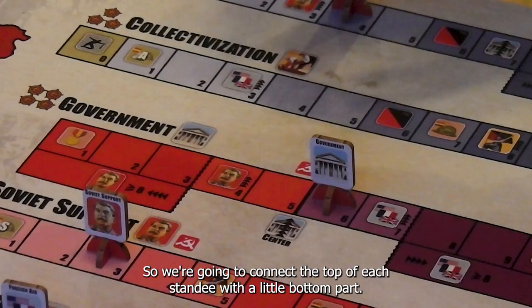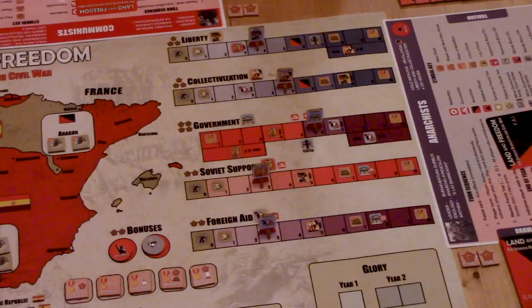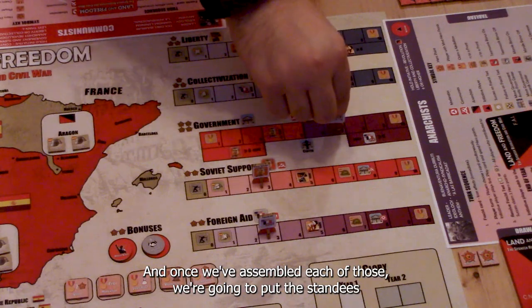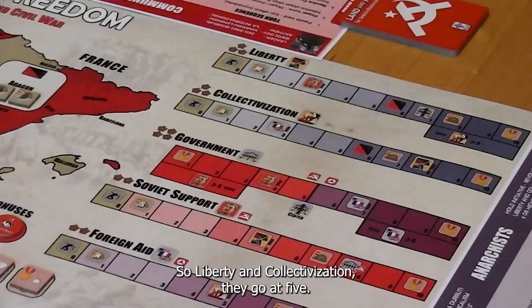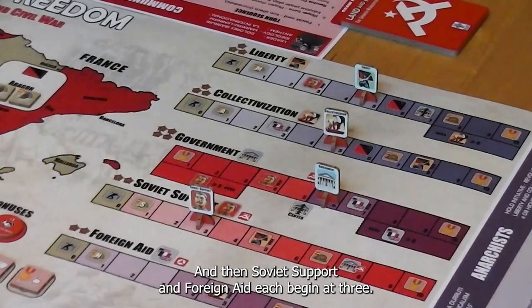For the tracks, we need to put the standees together. We're going to connect the top of each standee with the little bottom part, and once we've assembled each of those, we're going to put the standees out on the tracks. Liberty and Collectivization go at five, the Government goes at six, and Soviet Support and Foreign Aid each begin at three.